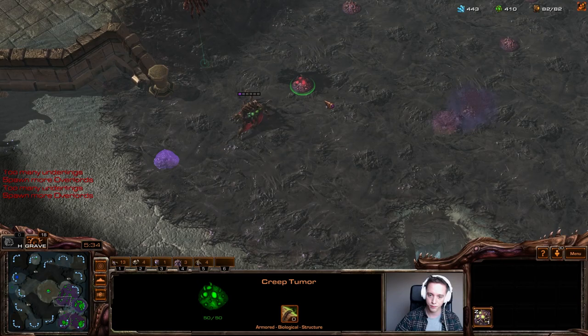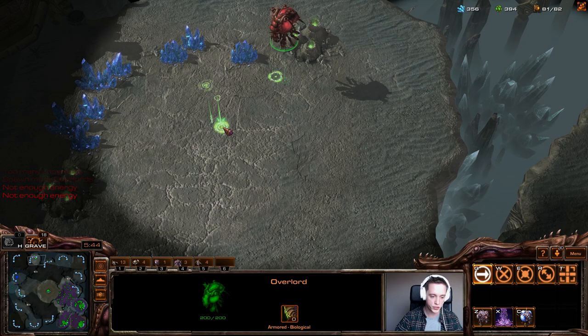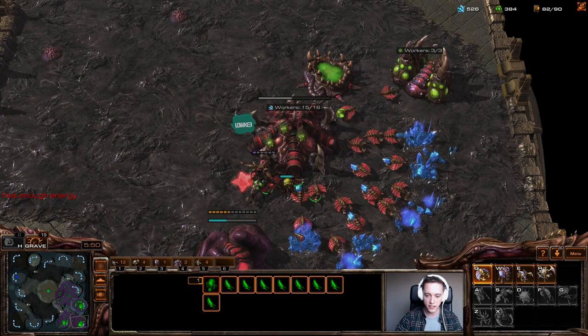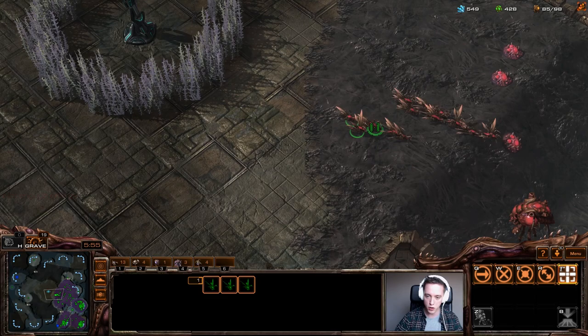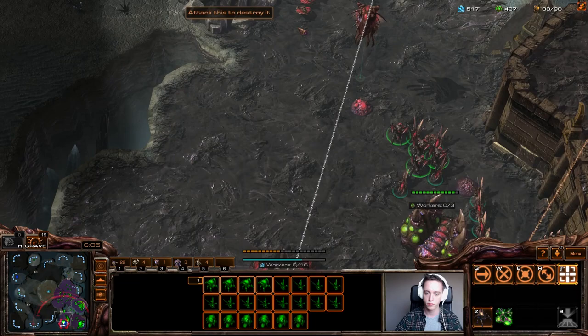The only thing I definitely could have done much better is my Overlord spread — it's really atrocious for this point in the game, there's no good reason not to have much better spread. So we're going to be moving those upwards. Creep spread is looking quite alright. Third base is definitely going to be fully saturated at this point. I'm going ahead and getting some more gases and also going to be getting the Roach speed upgrade. Now that I've finished up most of my droning with very little units, we should be okay to simply start pushing onwards. I'm making some units and can use the Queens for defense as well.